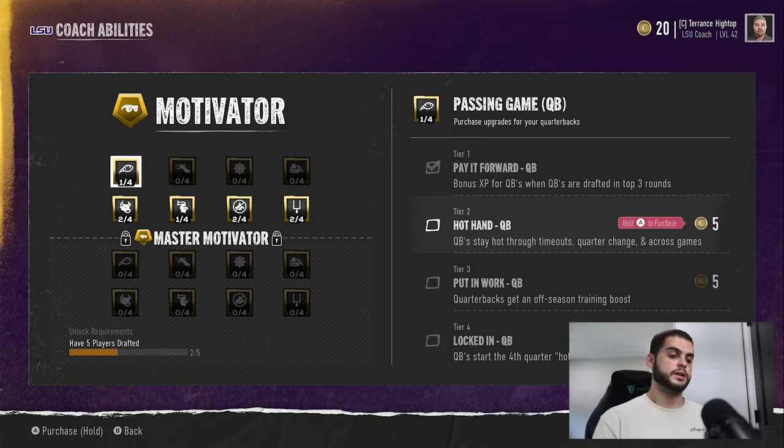Put in Work gives QBs an off-season training boost. At the end of the year during training week, players get a year-long bump when you advance past it — you'll see players just bump up. This package is important to ensure players get boosted adequately. The last ability, Locked In, has QBs start the fourth quarter hot in close games. Overall, Paid Forward (tier one) and Put in Work (tier three) are the most important for XP — you really just want to get those first three.